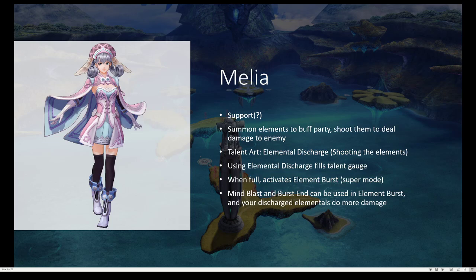Melia is weird because the more you use her talent art, the more the talent gauge fills. And when it's completely full, you get a super mode called Element Burst for a few seconds, maybe a minute if you're lucky. The thing about Element Burst: it lets you use two arts called Mind Blast and Burst End. Mind Blast inflicts Arts Seal, which lets the enemy not use any arts except Talon Arts, which is very good. And Burst End lowers both Physical and Aether Defense — Aether is magic — which is also very good. And whatever elementals you discharge do more damage and have a greater effect in general while you're in Element Burst.